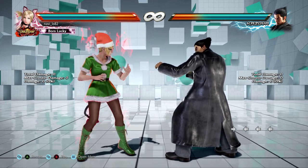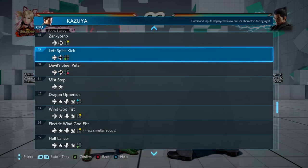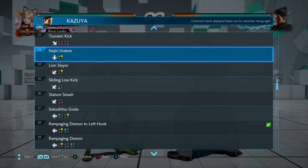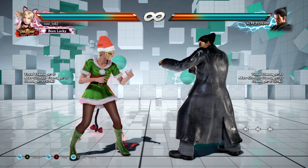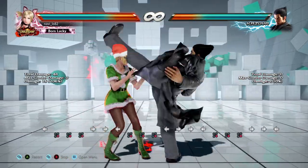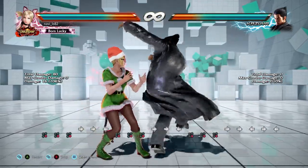Kazuya has a few moves which force you to crouch: forward forward three and down back two. These moves will give Chloe a frame advantage, so a good response would be, for example, a crouch standing four.